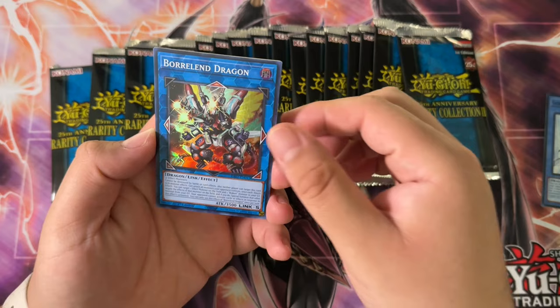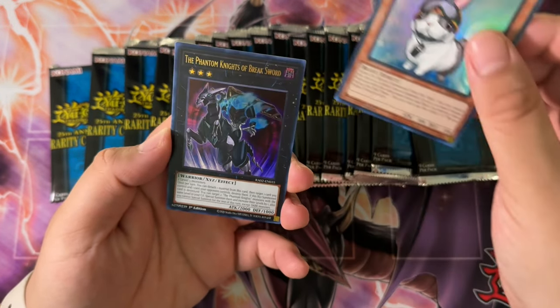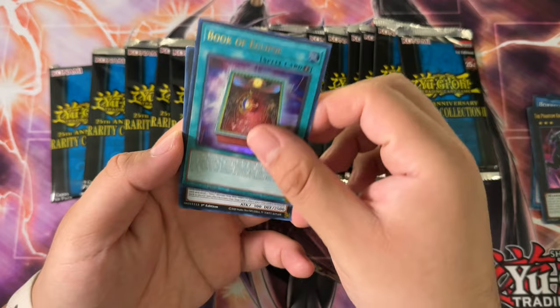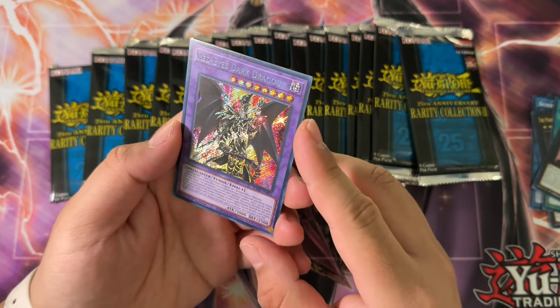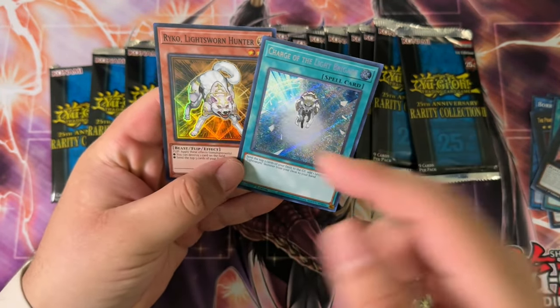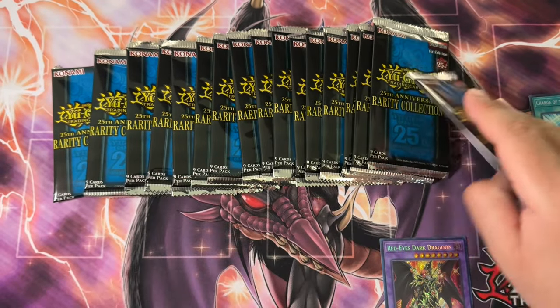Boro and Dragon Super Rare, Rescue Rabbit Ultra Rare — the Rabbit himself — Phantom Knights of Break Sword, Focal Eclipse Ultra, Trap Tricks, Rafflesia, and a Red-Eyes Dark Dragoon. That is actually pretty badass as a Secret Rare. And ending it here with a Charge of the Light Brigade Secret Rare — that's kind of nice. We got the Doge and the Charge of the Doge.